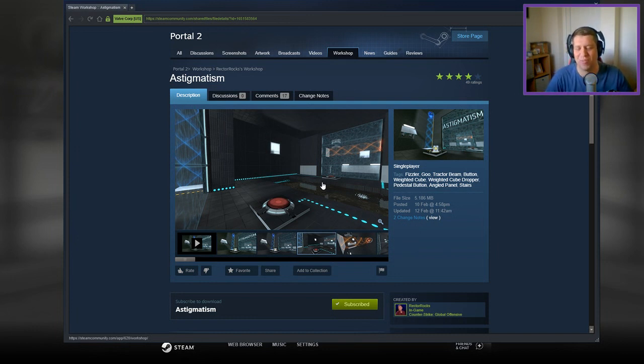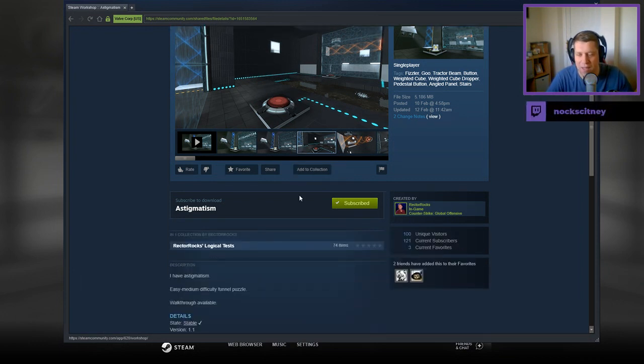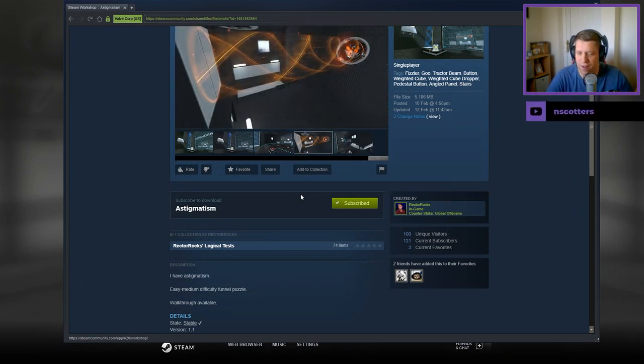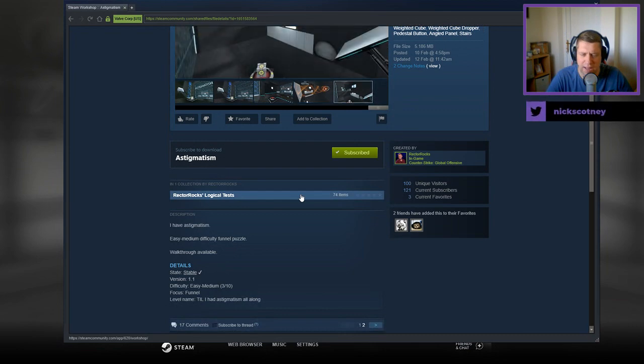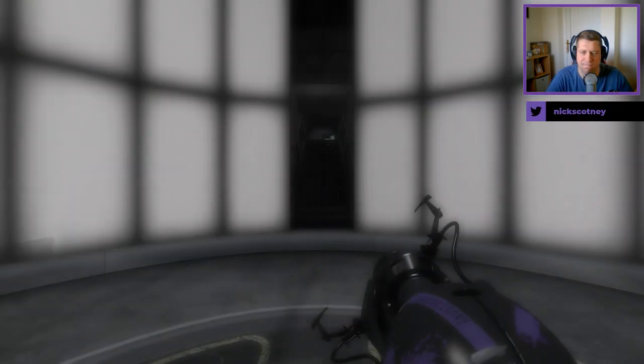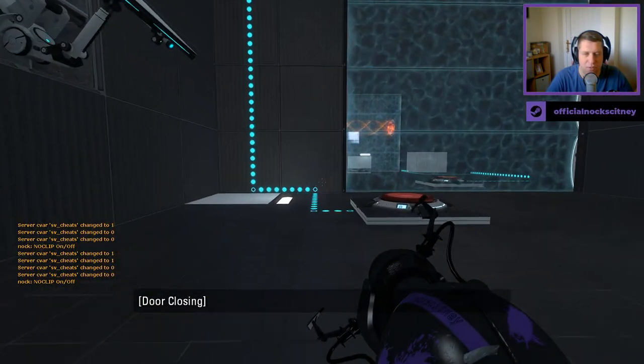If you're new to the channel, please like and subscribe. Without further ado, let's jump into the description. I have Astegomantism — intermediate difficulty, funnel puzzle, walkthrough is available. And apparently he learned that he had it all along. No idea what the word means, but hopefully we'll be able to solve the puzzle.